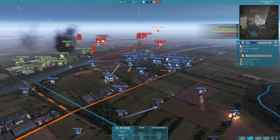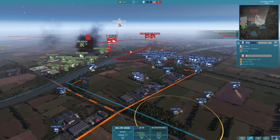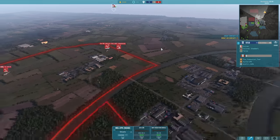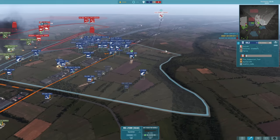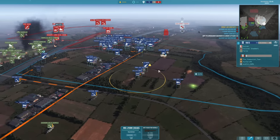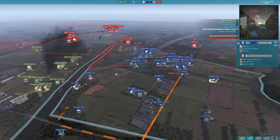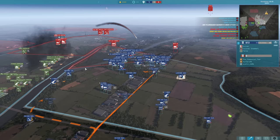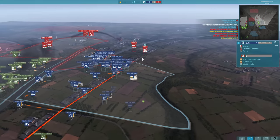MiG-27 coming — I managed to hit it and force it back at least. Here comes the MiG-25 BM. It's going to find the kill onto one of my I-Hawks because I hadn't managed to turn them back off. But it's flying right over my Gepards, so it doesn't last long at all — and that's the second MiG-25 BM taken care of. Another really big kill — going to shut down their air play massively.